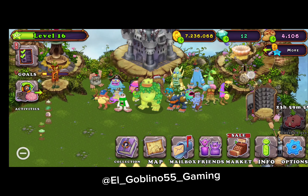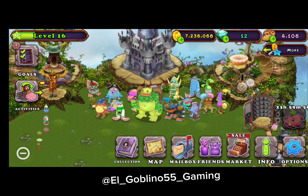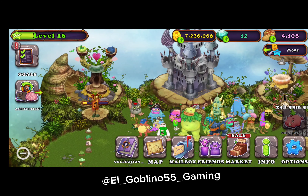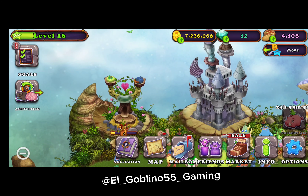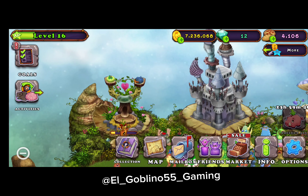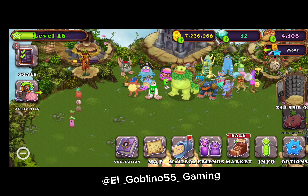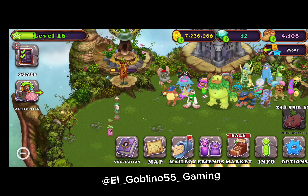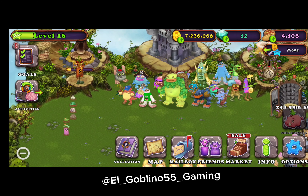Nothing really special going on here — a couple of rare mobs, then there's these two monsters: Antbrat and Rarity. One's in a breeding process. I have all my torches lit and my Dipsters. Let's move on to the next island.